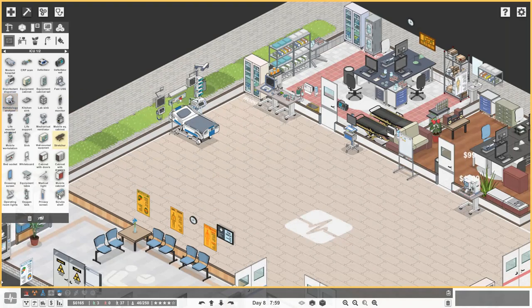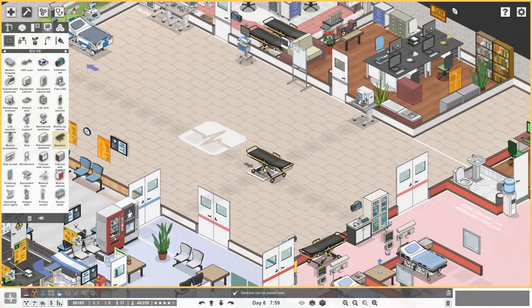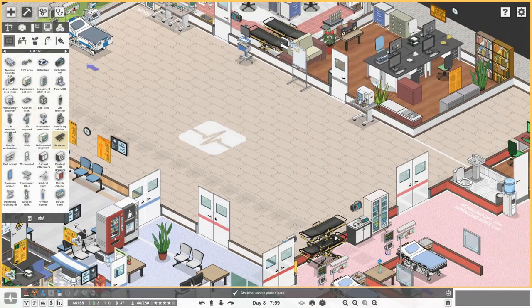So that's the absolute bare bones of what we need for this room. I'm just going to get in a couple of stretchers — we'll get those along that wall, two of them in.